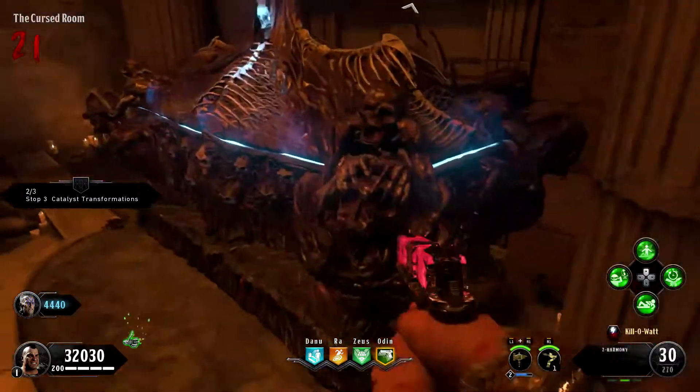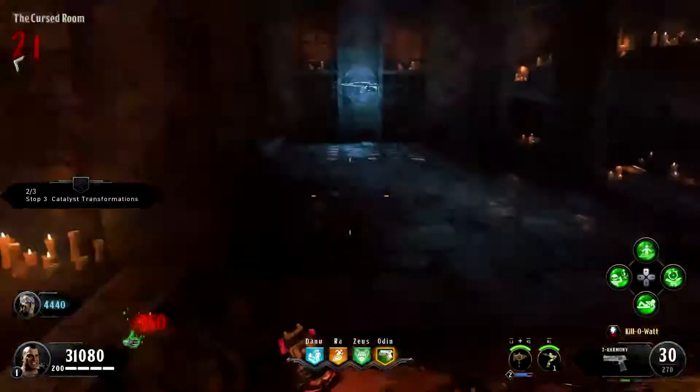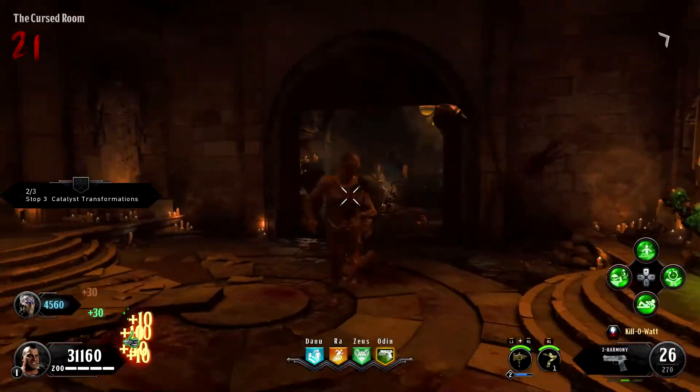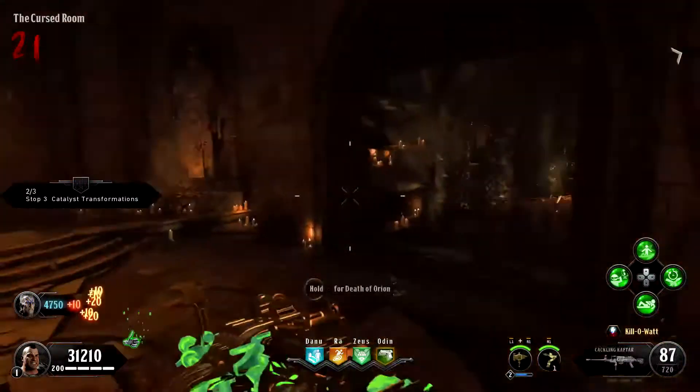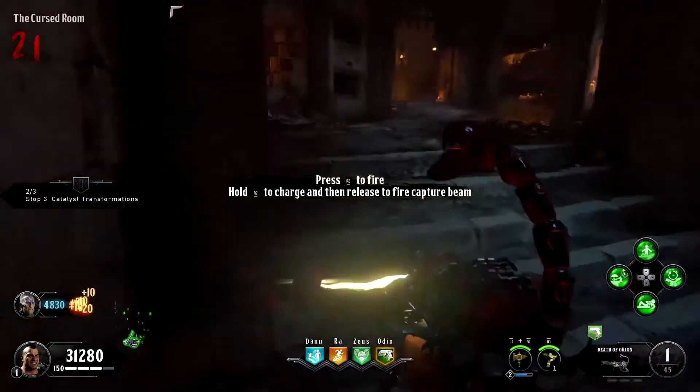After that, go to the left side of the mystery box, poison it, then hit the box and you'll have the new wonder weapon. That's about it — thanks for watching. You can pack-a-punch it, so see you next time.